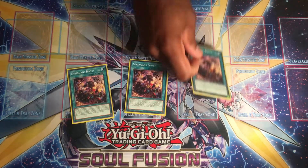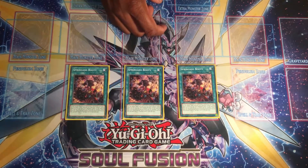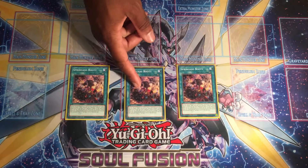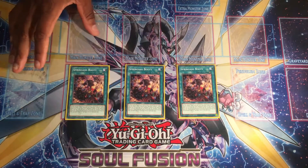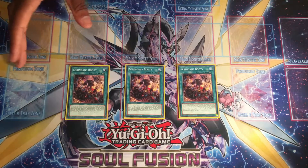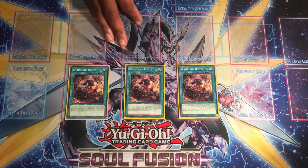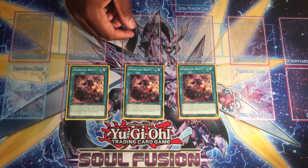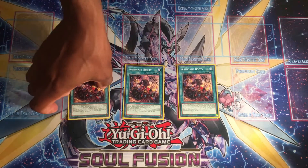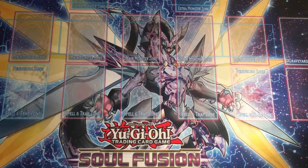Next we have Spriggans Booty, another way to get into our field spell. Booty allows you to send it from face-up on the field to the graveyard to activate your field spell directly from your deck, essentially dodging Ash Blossom. You can also target an effect monster your opponent controls so that player can't activate its effects. I've maxed out on Booty, giving us nine ways to get into the field spell — so no Terraforming needed.